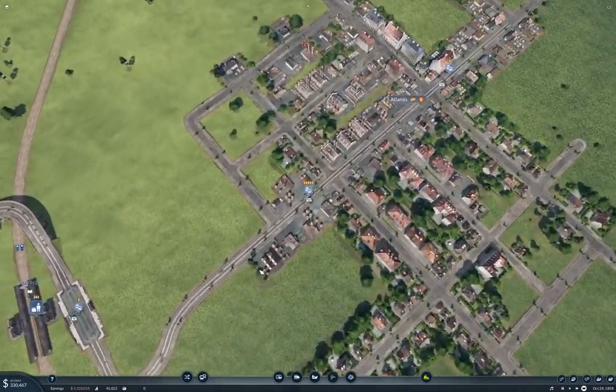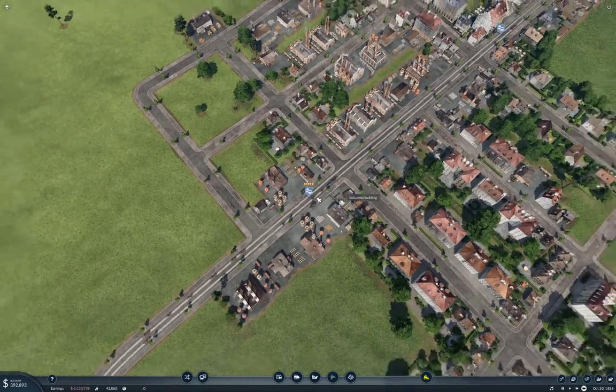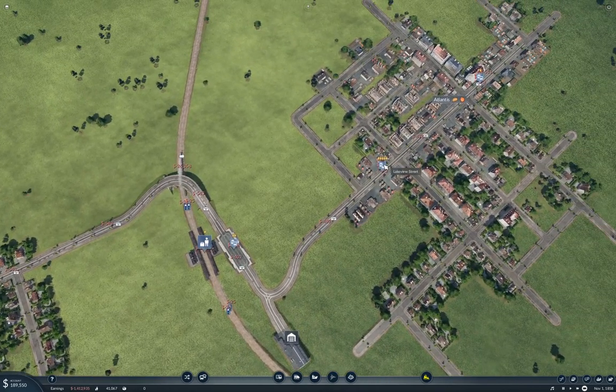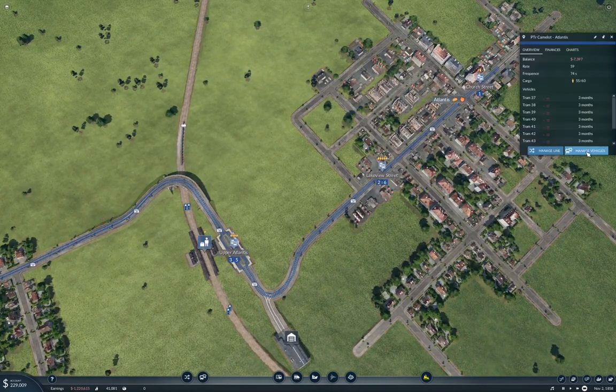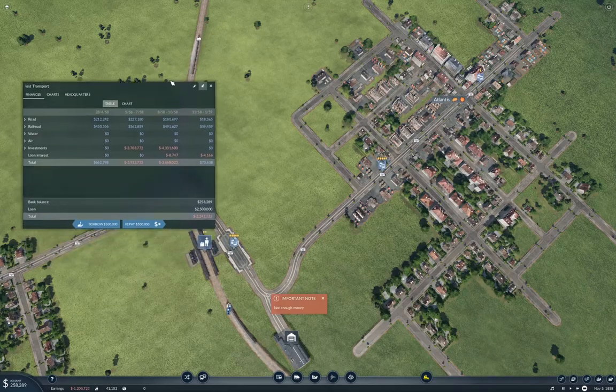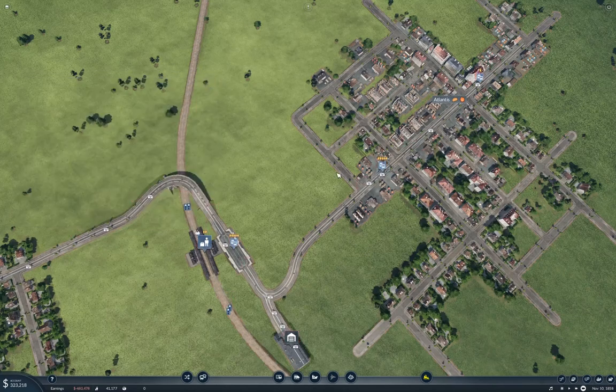How are we doing here? We probably need more trams. Yeah, we do. Manage vehicles — let's double them. Not enough money. Borrow. Double them. Yes. I think that'll probably get us enough to really up the passenger counts here.